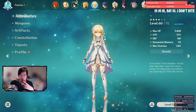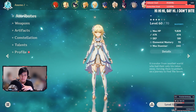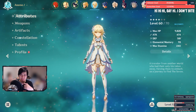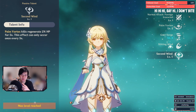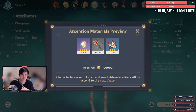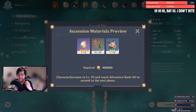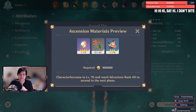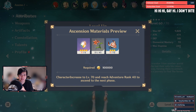Cool tip: the only character I'd think twice about ascending is probably Traveler. She doesn't have many good talents, gets outscaled by other four-stars, and her talents are fairly lackluster. It's okay to ascend her but she'll use up mats you could use for other characters. The main concern is that after ascending her you'll be tempted to dump EXP books into her — it's just not worth it.